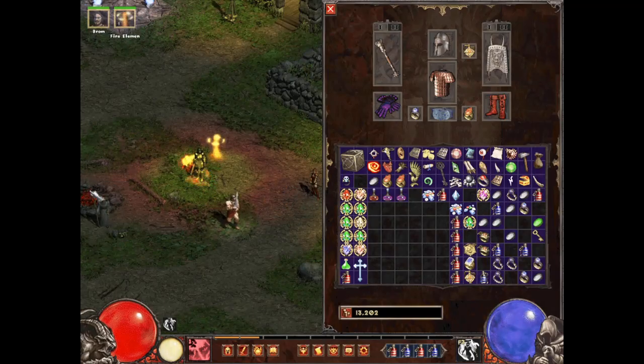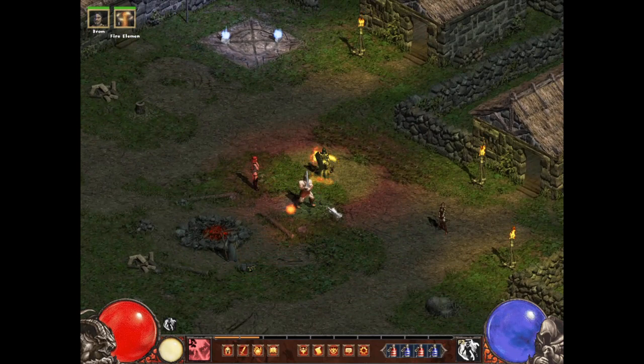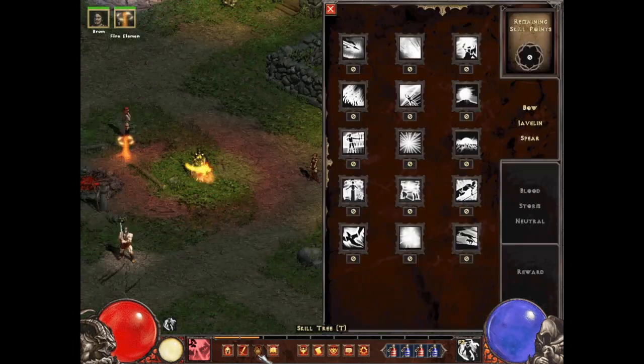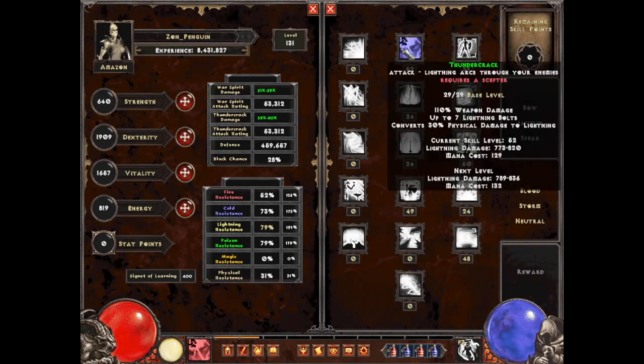Hello everyone, welcome back to Laser Payment Games. Today we're going to be taking a look at another build in Diablo XL Sigma, and this is going to be the Thundercrack Amazon. Let's go ahead and take a look at the skill tree. Amazons can only have one of the first five trees, so we're going to skip the first page entirely and go to the Storm tree, where we'll max out Thundercrack, which is our main ability.